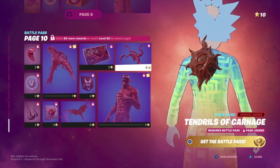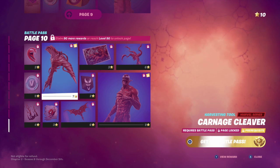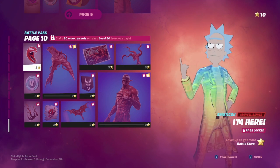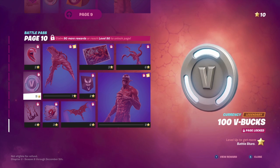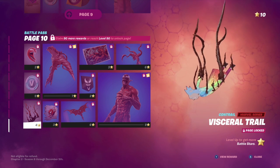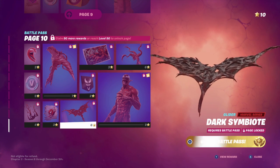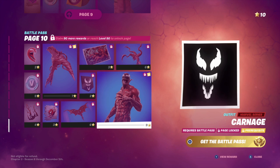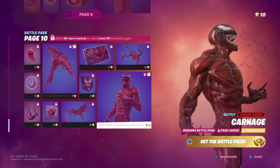And of course tier 100 is Carnage — it would seem. Yep. It's a pretty cool thing. The pickaxe is kind of just a copy of the Venom skin but red, but it's cool. V-bucks. I'll admit Carnage, once you have all his things, would look pretty cool. But on this banner it would look more like Venom than Carnage to me.